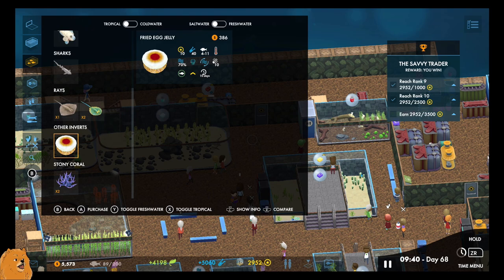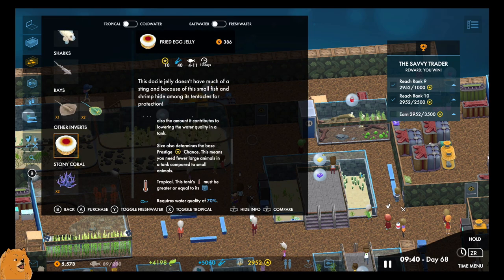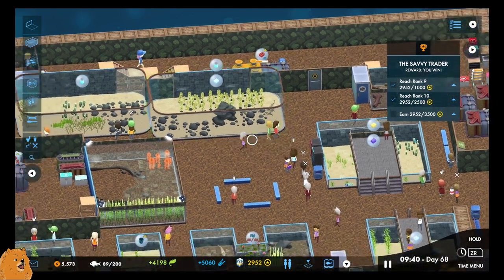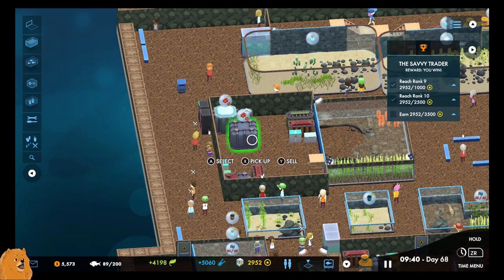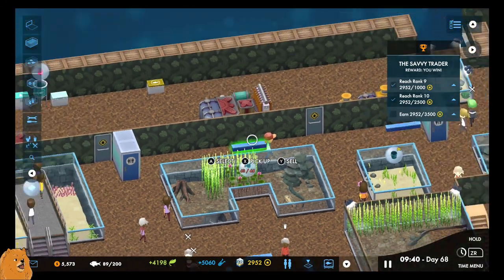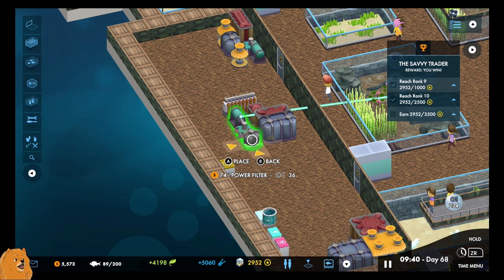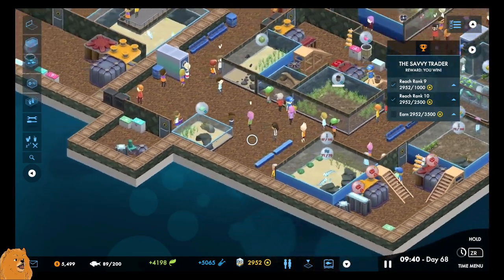The fried egg jellyfish — that needs to go in hands down. Have we got the tank for it on these rotating ones? Yes we have. Ten or more light will grow to 11 after 10 days — that's not super bad. They are tropical, so maybe not the best fit here; it's only a two. We can put them over here — this needs a bit more but that's fine.